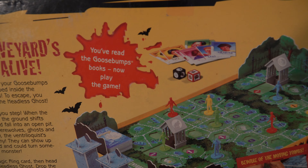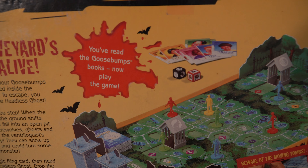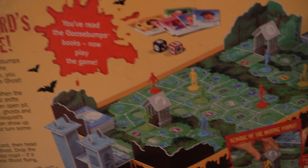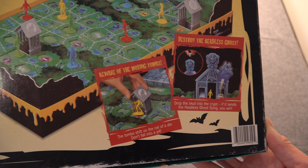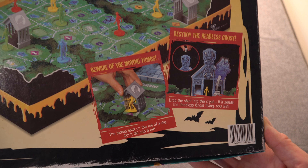You've read the Goosebumps books — now play the game. The tombs shift on the roll of a die. Don't fall into a pit. Destroy the Headless Ghost. Drop the skull into the crypt. If it sends the Headless Ghost flying, you win.